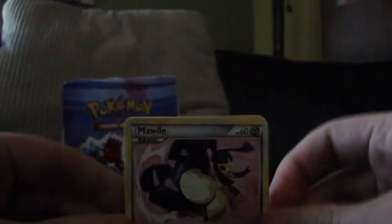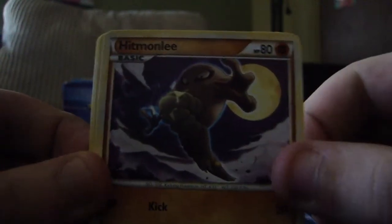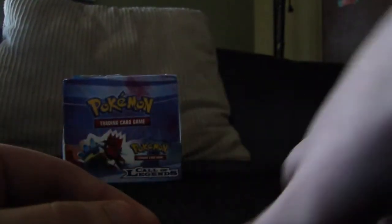Only got four packs left if you count this one. Let's see if I can count correctly this time. So we have a Mawile, Koffing, Totodile, Hitmonchan, Hitmonlee, Metal Energy, Sage's Trading Supporter, and a Research Record Trainer. For our Reverse we have a Riolu, and our Rare is a Tyrogue. Not the greatest pulls right there, but that's okay.